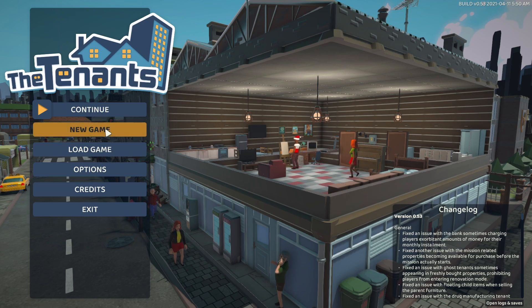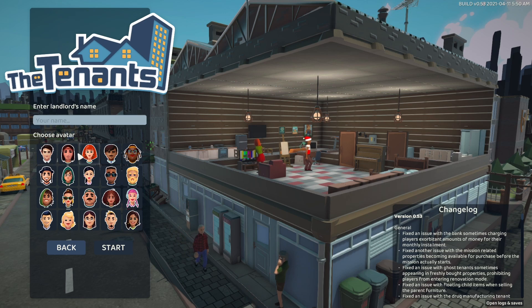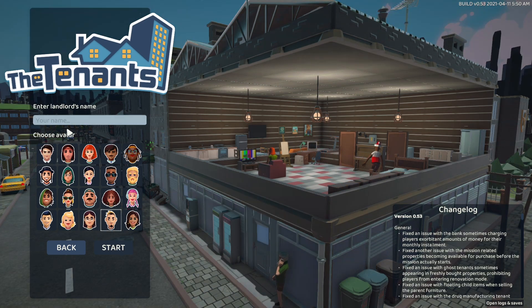We're going to go to a new game. Now, I have played this for a hot minute. We're going to go ahead and choose our avatar. We've got all sorts of avatars that we can choose. Let's go ahead and give this guy a name. We'll call him Drunk Part 2.